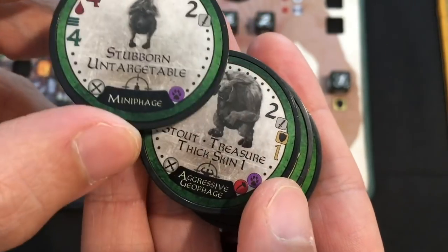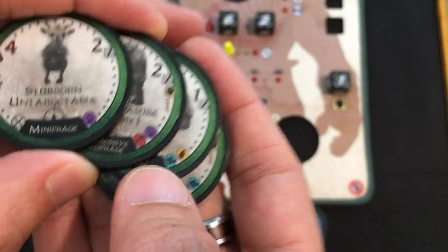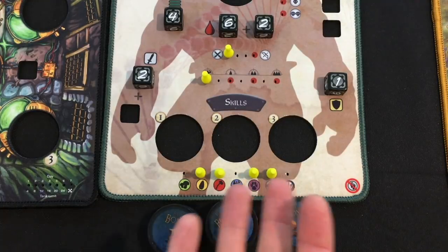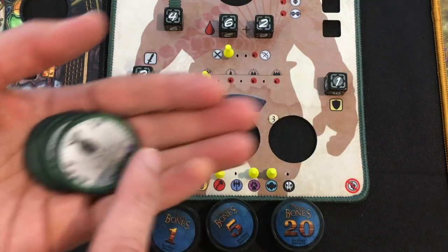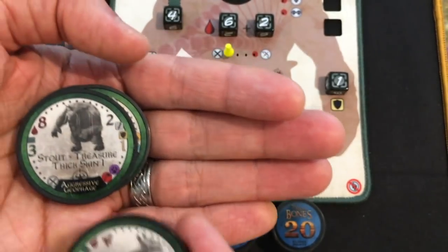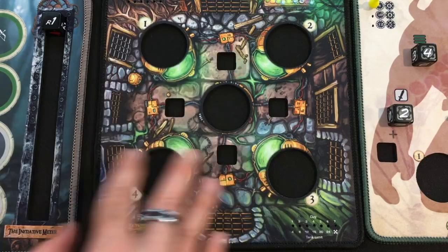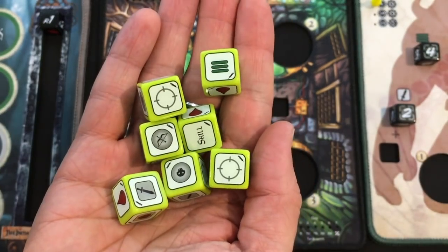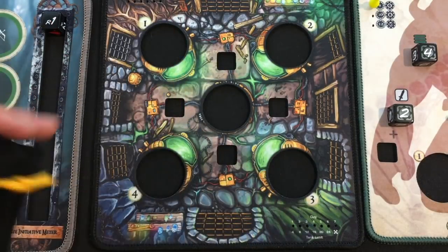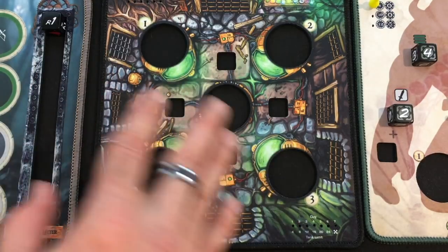Now we create our full baddie queues. We look at the types of monsters and place a peg in each type — yellow, red, purple, and blue. With those known, we create our baddie queues like normal, including any baddies whose type — or either type for dual-type ones — matches the four we picked. We also have a new board called the lab, which uses new lab dice. Put those in the provided bag and save them — you won't need them until day two.